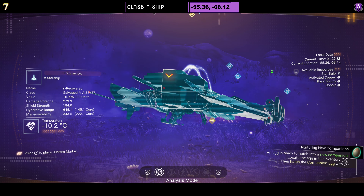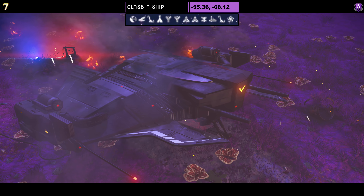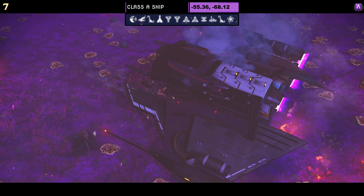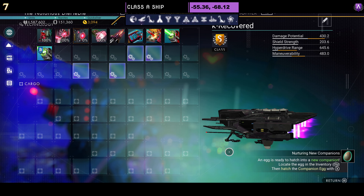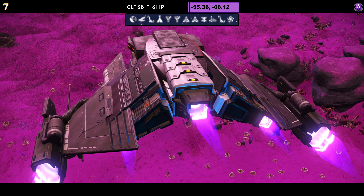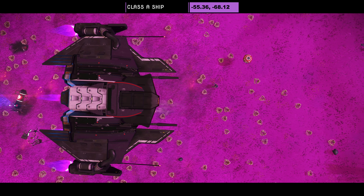Ship number seven. Another Class A ship. Colour scheme comes in a simple black and white — I do like this one. It also holds some very nice supercharged slots: two in the middle and one on the left as an A class. Once upgraded, you have three slotted in the middle stacked and then one slightly to the left. In the air, this thing does look quite nice — very simple in style and very simple in colour. Do you like the black and white ones? I do.